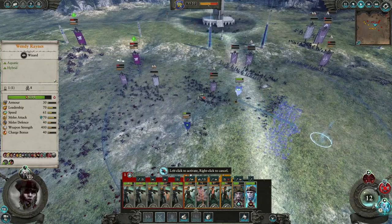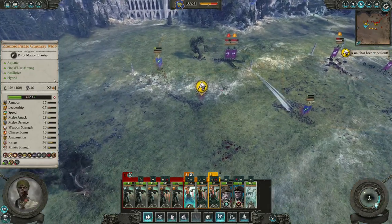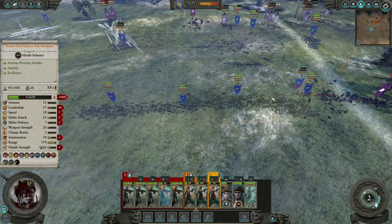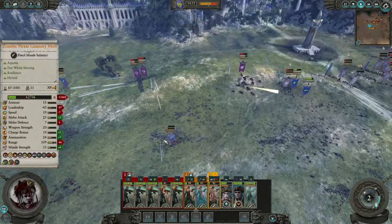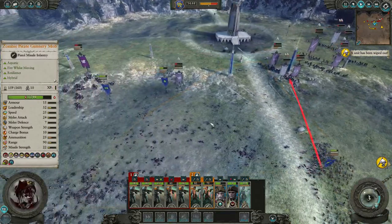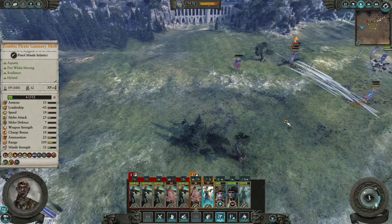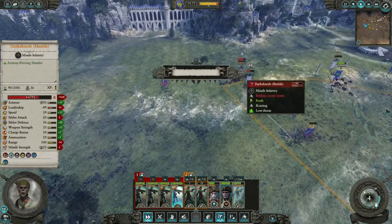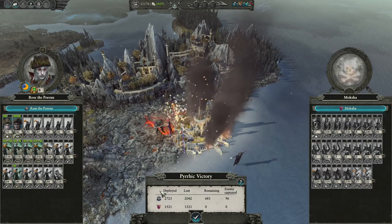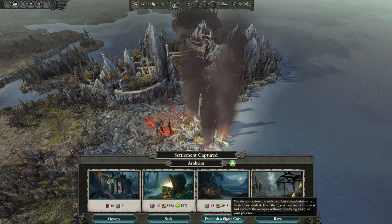Oh good, we can get another one of these. Send you into there and you into there probably. We're losing a lot of our normal gunnery mobs but that is fine for now. We are gonna lose some of those. We're taking a ton of damage but that's fine - we're gonna basically reform this entire army anyway, so it's fine. And they are breaking - yes, good! Let's see if we have anything left. Yeah we basically have nothing left - that is okay.